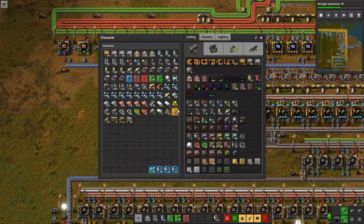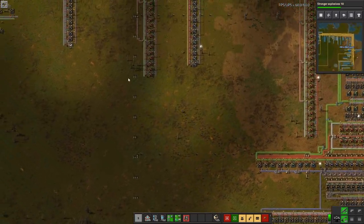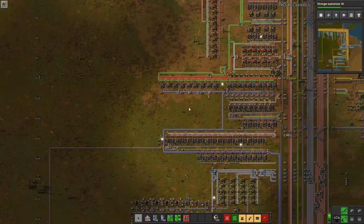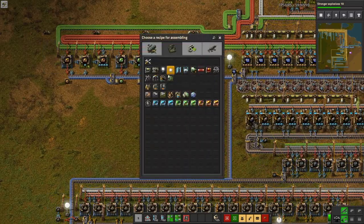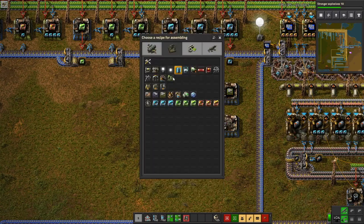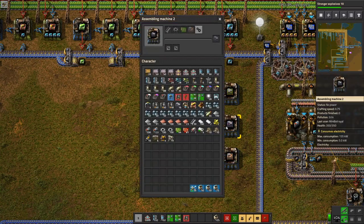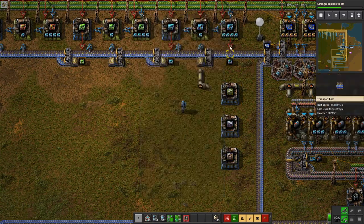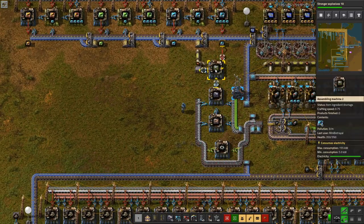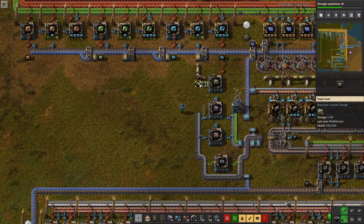Level 3 assemblers — the issue is they require level 2 assemblers, which require level 1 assemblers. I'd like to have them up here where I'm making level 1 and level 2 assemblers, but they also require speed modules which I'm making down here. I think I might just have to double up on things: make level 3, you make level 2, you make level 1, and feed in iron, gears, circuits, and steel. Yep, that's a level 3 assembler — lovely.